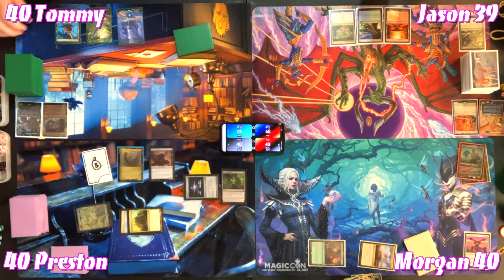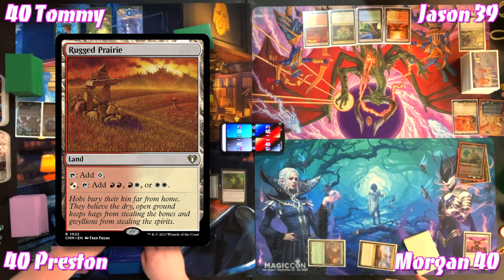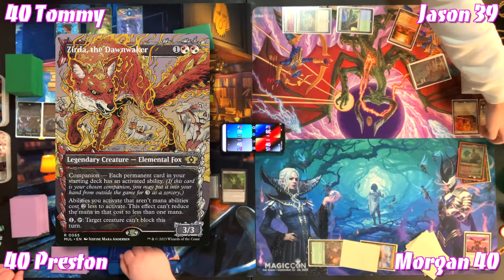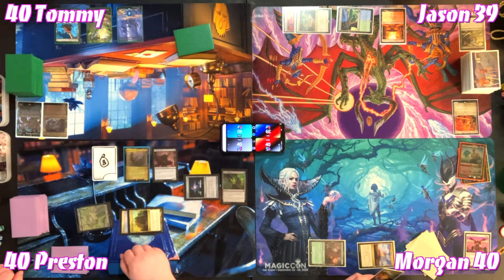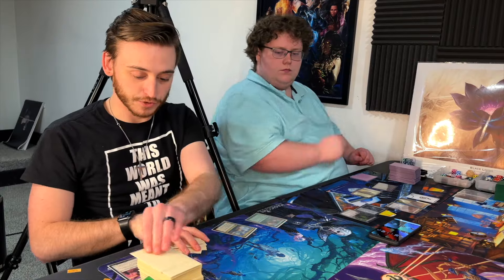Morgan draws, plays an Island, and passes. Jason plays Rugged Prairie as his land, taps for three, puts Zirda into his hand, and passes. Tommy grabs a Savai Triumph via tutor — the table jokes about the 'Triumph' cycle of tri-lands, wondering why they're not just called 'Triomes.'